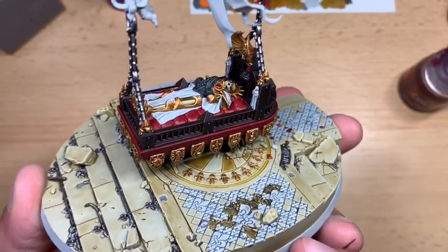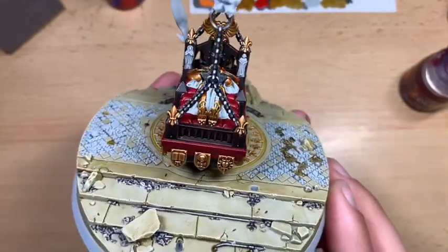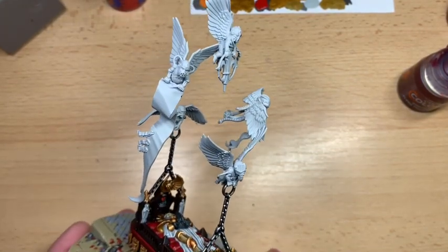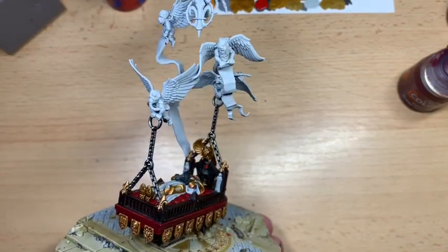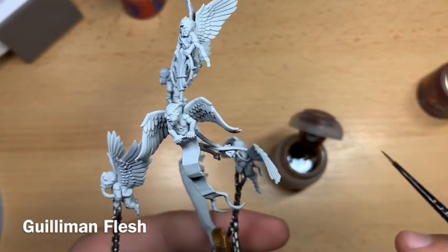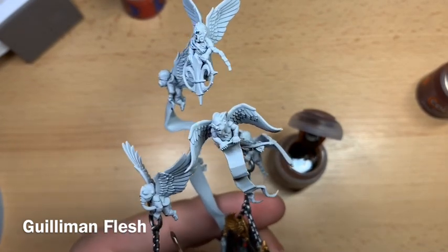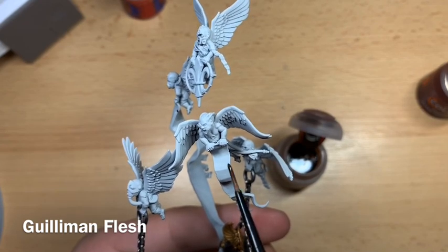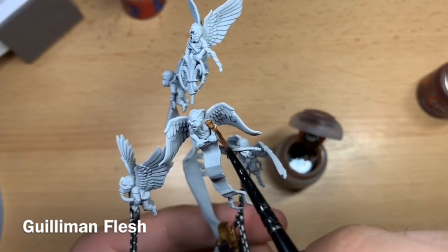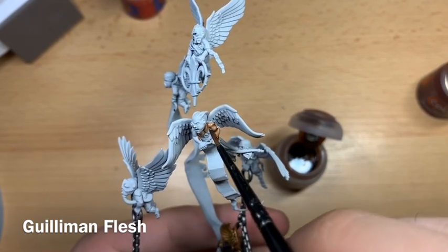The sarcophagus, body, and base of Saint Catherine are now finished — the model is really starting to come together. The next section is the cherubs holding up various bits. The first colour for the cherubs is the flesh, using Gilliman Flesh. This gives a nice light pale clean flesh. Start painting it over all of the cherubs' skin.